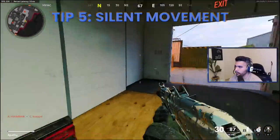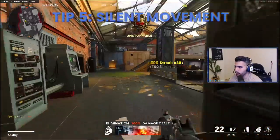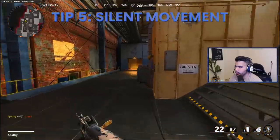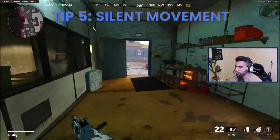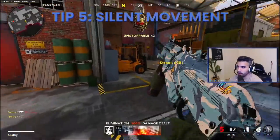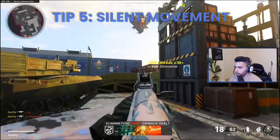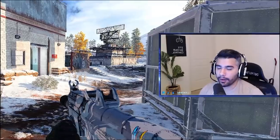Also with Ninja, enemies can still hear your slides — it's a very loud sound. So if you're trying to be sneaky and don't want to be heard, don't slide around; sprint instead. If you think no one is nearby you can slide, but otherwise stick to sprinting. These are very important sound cues you need to know to compete with the best.